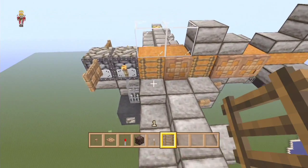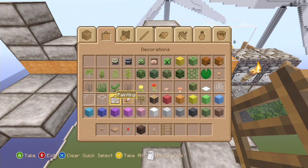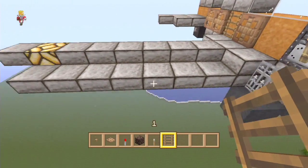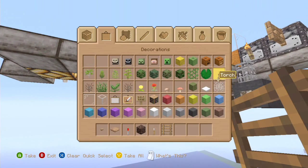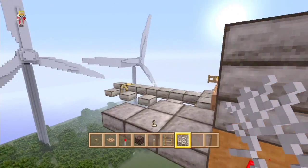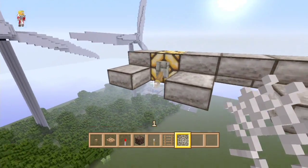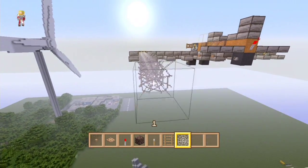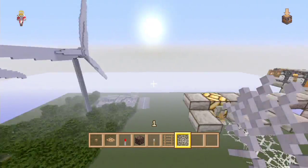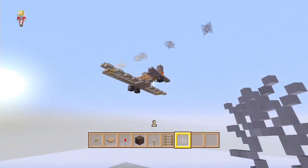That actually makes a quite funky little paint job on it I think. You can also add item frames if you wanted to add some more detail - maybe some little guns or something like that if you're doing a bigger plane. Another good one: if you're on creative mode you can use spider webs to make little jet streams. This isn't going to work quite as well on this type of plane, but if you're doing a big jet it's a great effect.